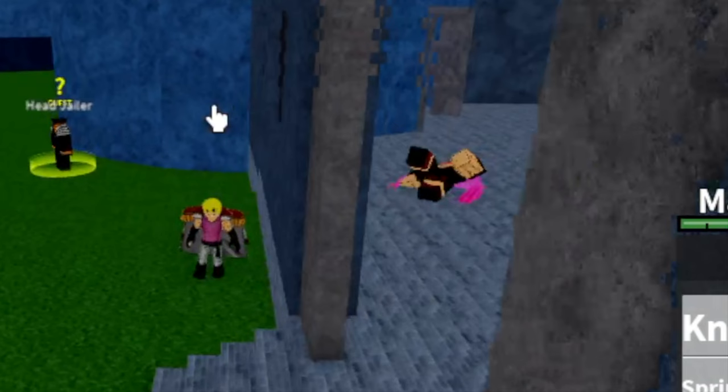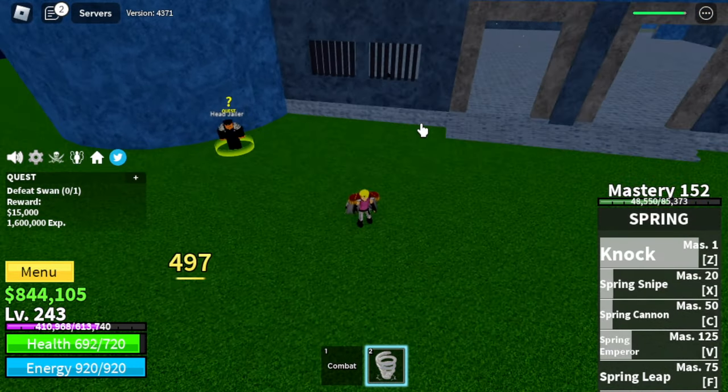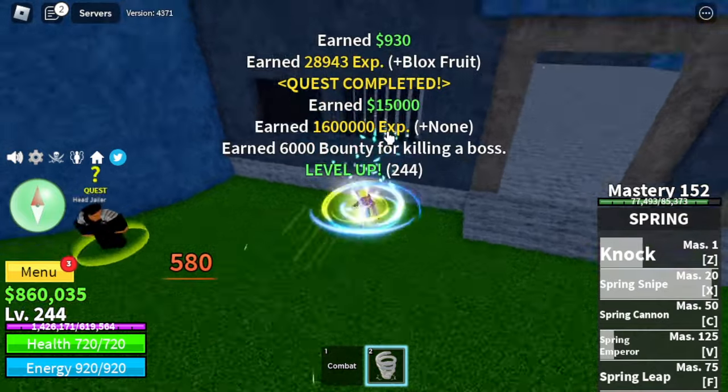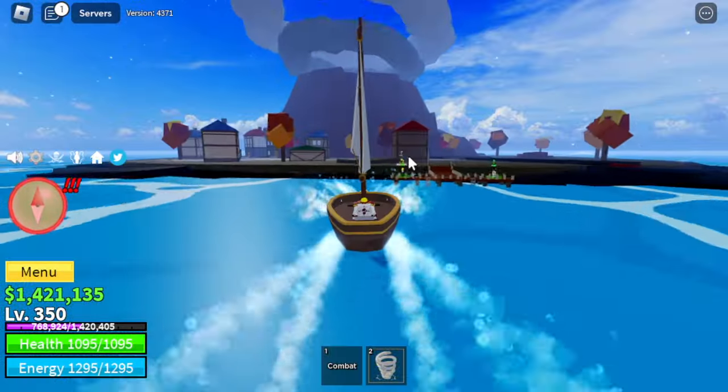With Swan, you need to create distance because he can damage you. Just maintain some distance — that skill has high damage. But aside from that, everything will be easy. 350 next up: Magma Village.